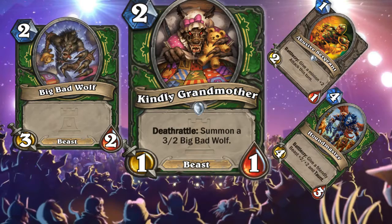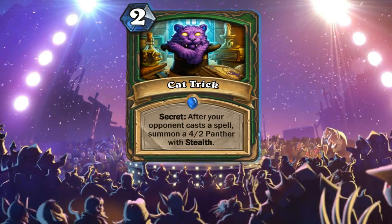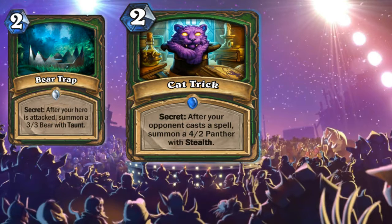The next card is a secret for Hunter — Cat Trick. Secret: after your opponent casts a spell, summon a 4-2 panther with stealth. It's a secret just like Bear Trap, but the advantage is that your opponent cannot kill it instantly. They will have to use some AOE or RNG damage to kill the panther. With this card you can also enable your beast synergy spells like Kill Command, Houndmaster, or Ram Wrangler. It's a very good card for Hunter.